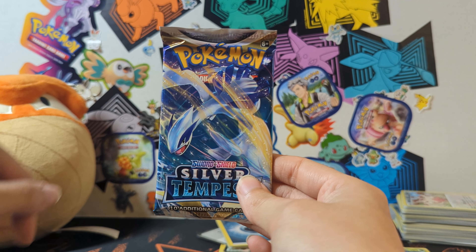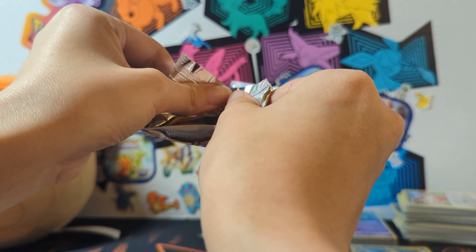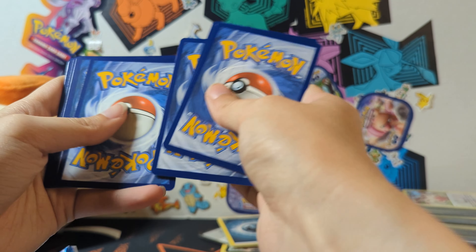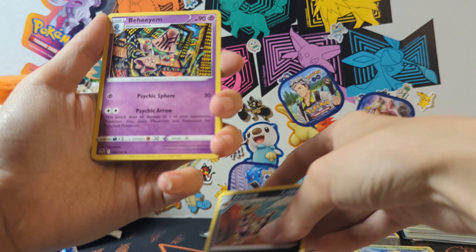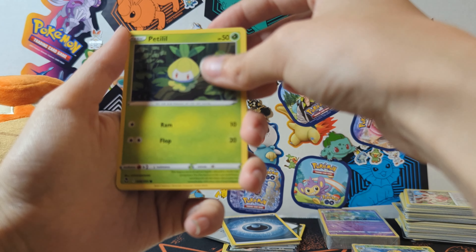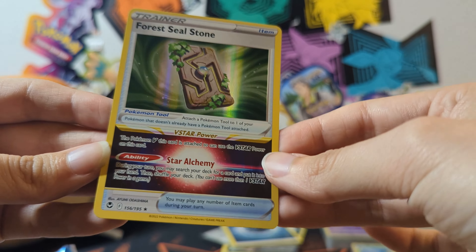All right guys, we're back with the Lugia pack. I had to take a little break because I got so annoyed that I messed up the entire pack I just opened before. We've got Camerupt, Dehune, Braxian, Baltoy, Sunkern, Klink, Petilil, Litten, Fletchinder, and a Forest Seal Stone. That's neat — I've never seen that before.